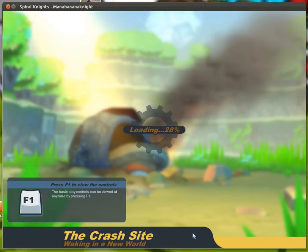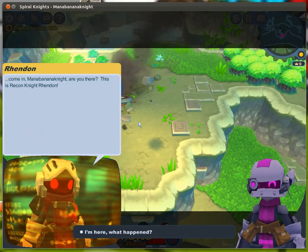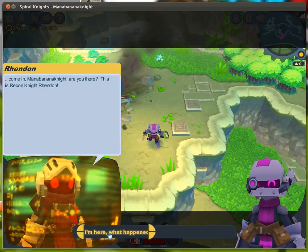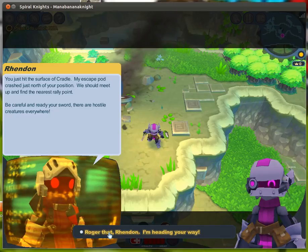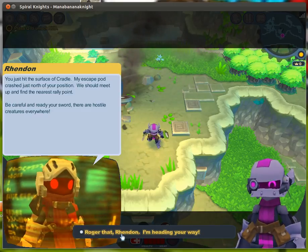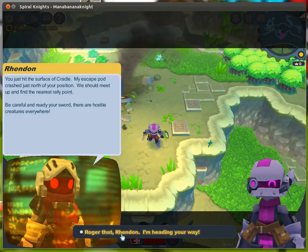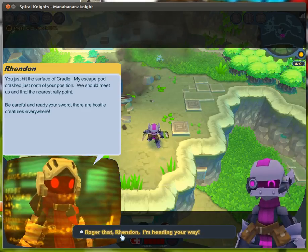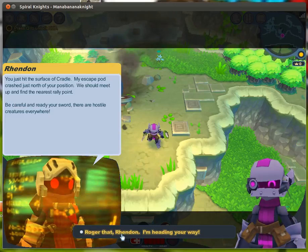Okay, let's get started. I have been playing a bit of this game, not actually a lot of it. Okay, welcome — Mana Banana Knight, are you there? This is like one right end on. I don't know how that's pronounced. You just hit the surface of Crandall. My escape pod crashed just north of your position — we should meet up and find the rally point. Be careful and ready your sword, there are hostile creatures everywhere. I'll head your way.